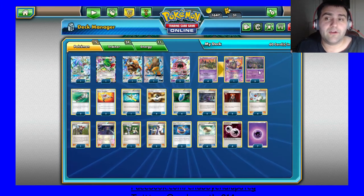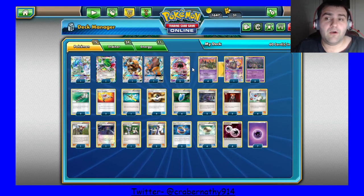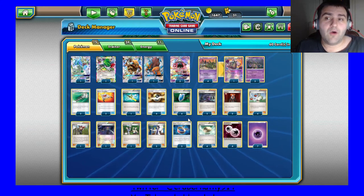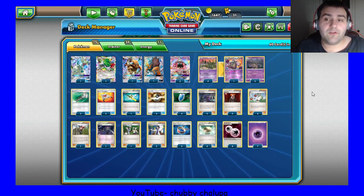It gives you another attacker that you can just Hex spam, especially with the fact that you play three Tapu Lele and you can search it out if you need it, and then VS Seeker to get it back from the discard. Overall makes it worth it to play the two Hex.